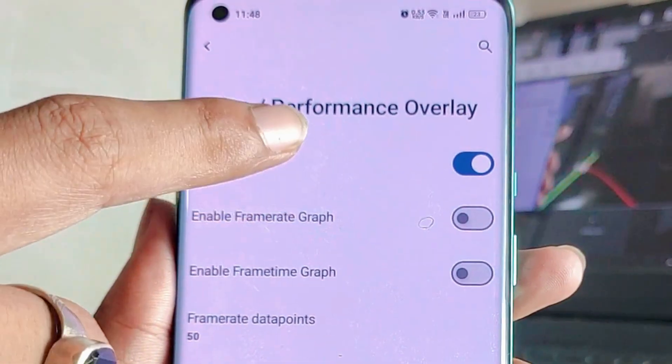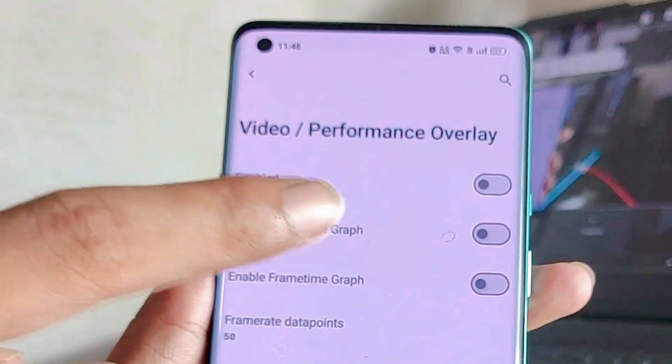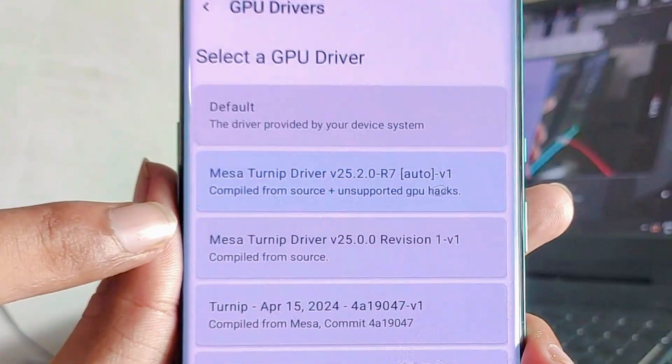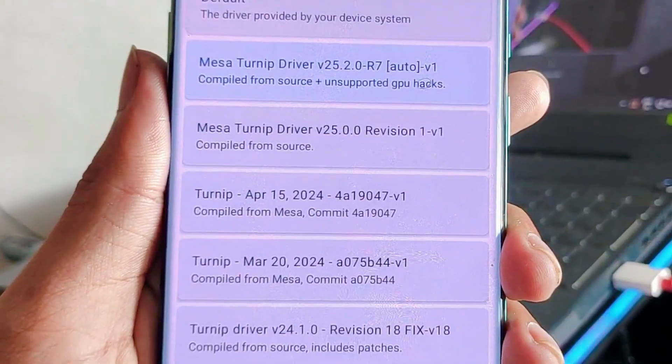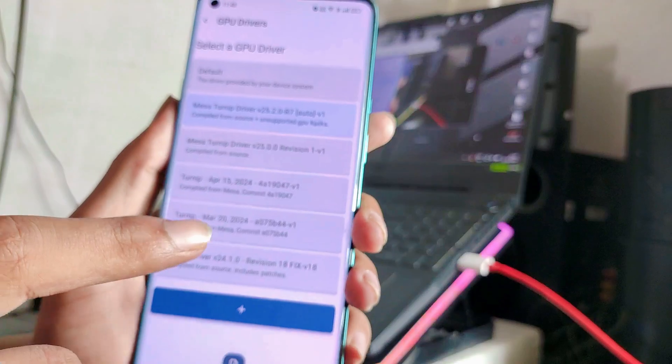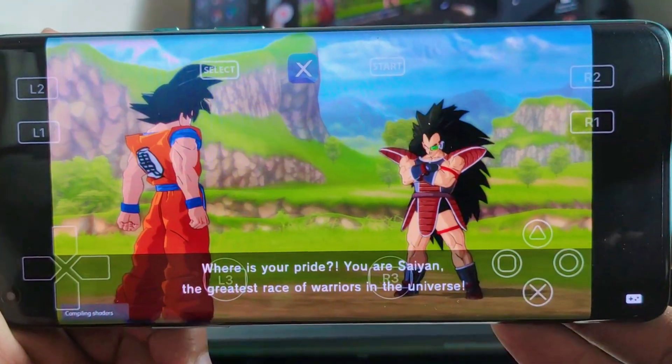From these settings you can enable the performance overlay — as you can see, an FPS counter. After applying all those settings, all we need is to add a GPU driver, and then it's time to test some games.